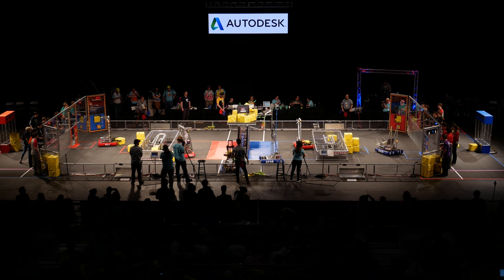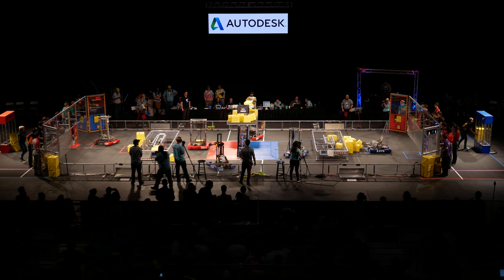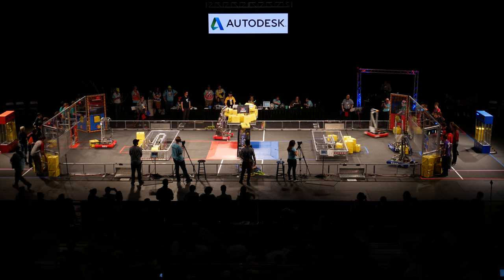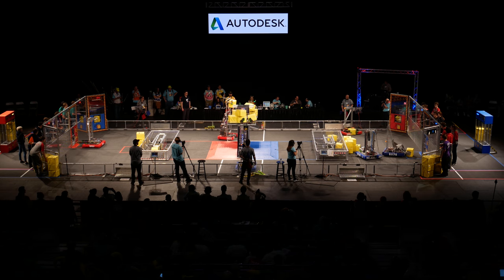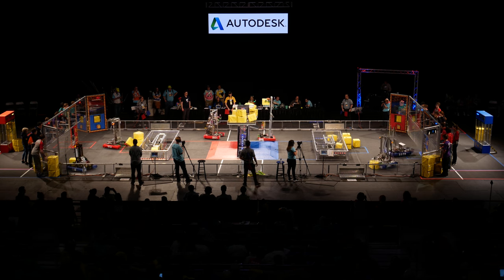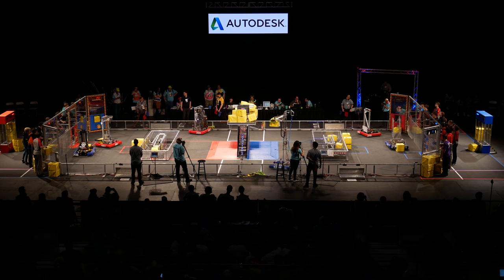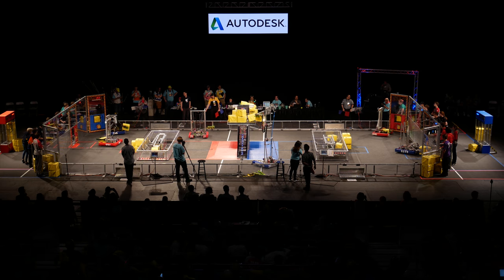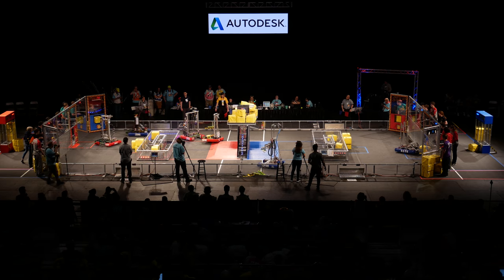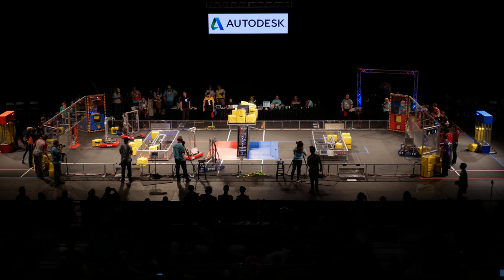That's because 2910, Jack in the Bot — you'll notice their robot has an incredibly fast cycle time at moving cubes onto the platform. And they're also getting assistance from 2521, that's Surge. So you'll see a tremendously large pile of power cubes on the Red Alliance end of the scale.